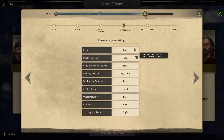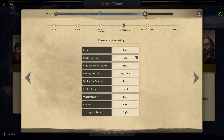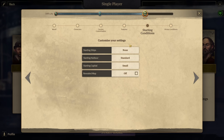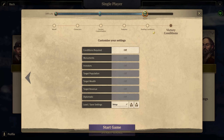Income is low, so we'll have to struggle with money all the time. The inactive upkeep is up, we'll need to pay to relocate buildings, city incidents like fires are on hard, quest frequency is rare, influence is low, and skyscraper upkeep is on high — so everything is really expensive. We're going with a starting harbor, no ships. Starting capital is small, and there's no revealed map. We're playing with endless mode, so no winning conditions as always.